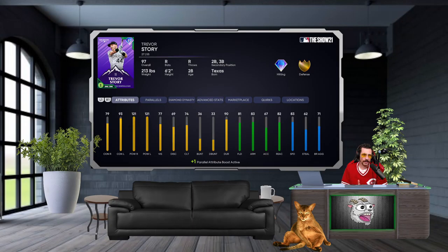What's happening YouTube, we're gonna try another debut video, this time with the Trevor Story All-Star card — the home run derby card — that we got from All-Star weekend. We got them at parallel one from the events we've been running, and I kind of liked them over there, so we're gonna try them out in ranked seasons.